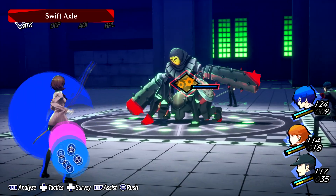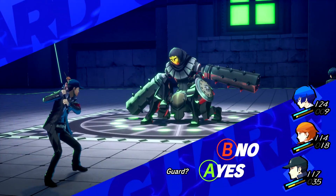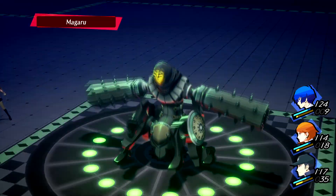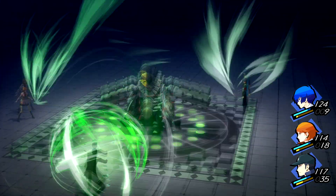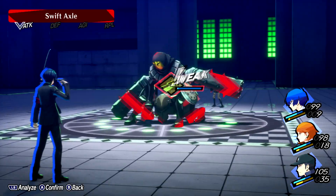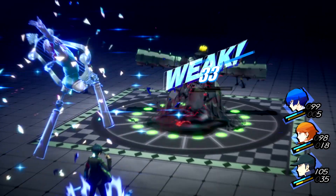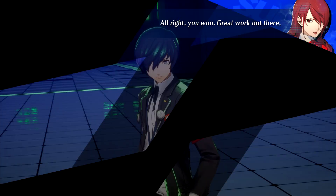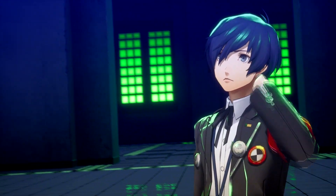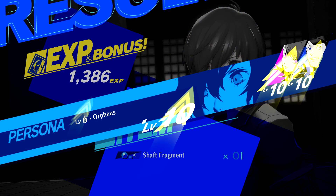We'll just have Yukari blast — actually, it makes more sense to have her go with a physical attack. Even if it's lower damage, there is a chance Yukari will crit, and if she does, that'll allow us another all-out attack. Or I could pass to the protagonist and have him use another Zio. There we go — good stuff. And leveled up.